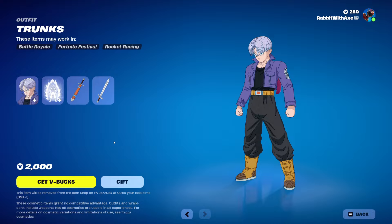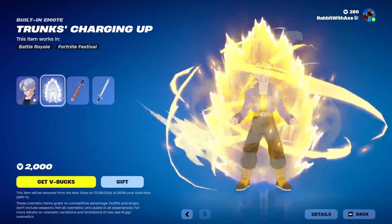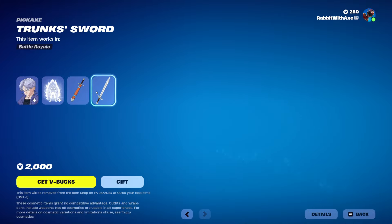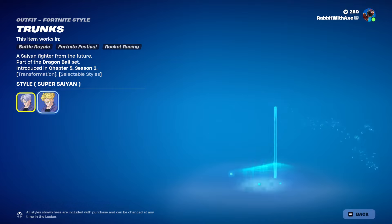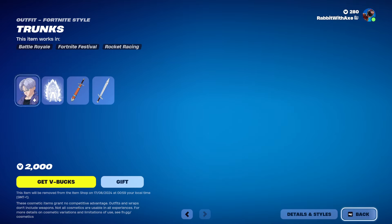And then we also have Trunks, with Trunks Is Charging Up built-in emote, Trunks's sword, and Trunks's sword as a pickaxe as well. As for styles, you do have the Super Saiyan style as an option if you don't want to use the emote.